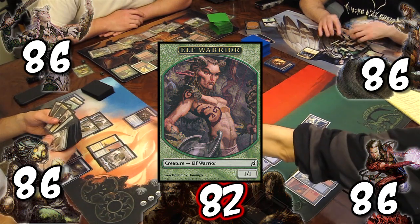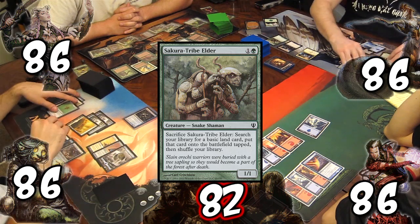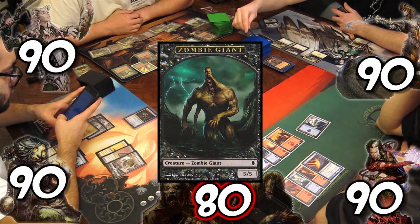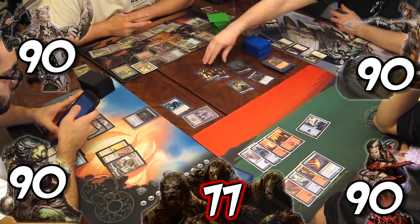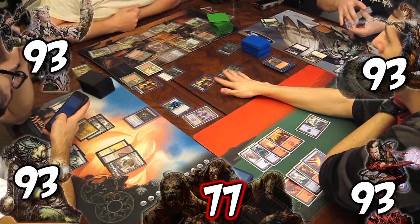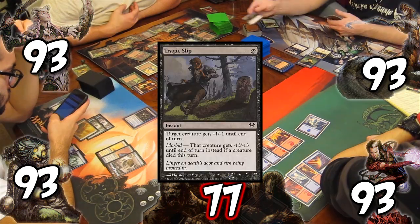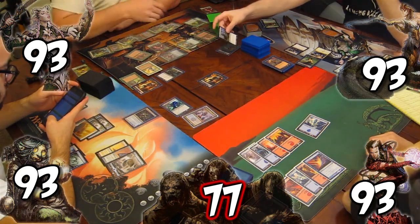Kyle casts Symbiotic Elf and Skyshroud Archer. Josh casts and sacks Wayfarer's Bauble. Kyle makes an elf warrior with his Imperious Perfect. Rob casts Sakura-Tribe Elder. The team gains 4 total life from Essence Warden. On its turn, the horde unleashes 1 zombie giant, one regular zombie, and casts Nested Ghoul. The team gains 3 life. Rob blocks a zombie with Sakura-Tribe Elder. Kyle blocks Nested Ghoul with Elvish Archer and a regular zombie with Symbiotic Elf. Rob sacks his Tribe Elder for a land and Tragic Slips with Morbid on the zombie giant. One unblocked zombie deals the team 2 damage.